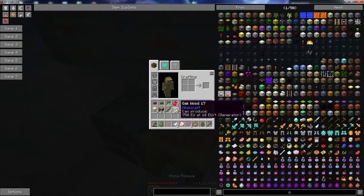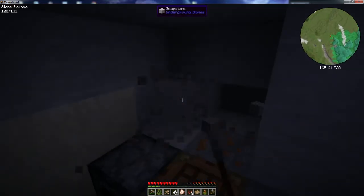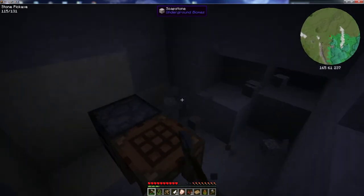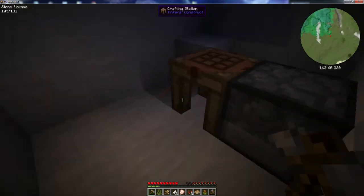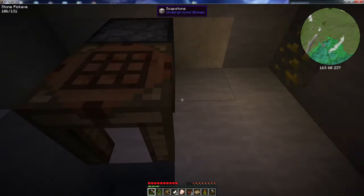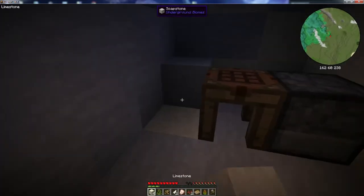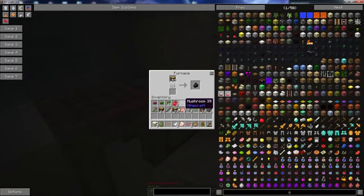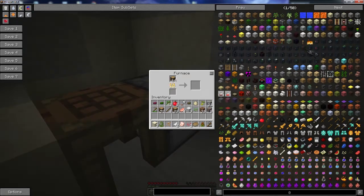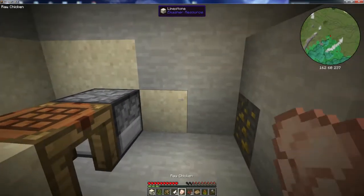Let's get in here with our stone pickaxe. Let's clear out a little more way and make the bed and get to sleep so we can proceed to the next day. What's this? Yellow fluorite. Fluorite is used as part of the Reika's Reactor Craft mod. I haven't gotten much into this - I don't really know much about it, but it lets you build big nuclear reactors, multi-block structures, and they're supposed to be a really neat way of generating power. Maybe we'll get into it in a later episode, but for now we'll just pick that up and store it somewhere.